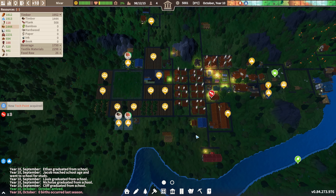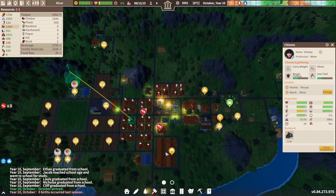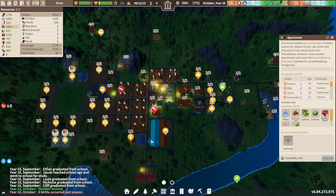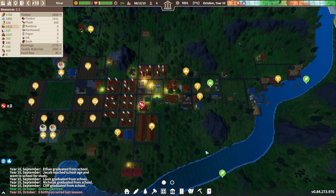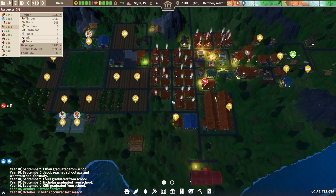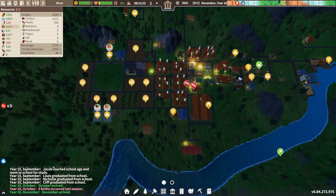We're surviving — we have food. What is this? 19 citizens want a new house? You do have plenty of space in here, so go for it. Is this you wanting a home? Just move over there — unless you want an individual house, then that's something entirely different, which we are not doing right now.